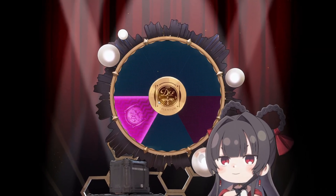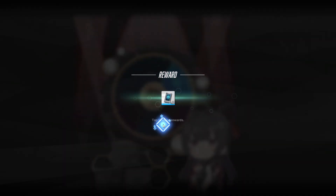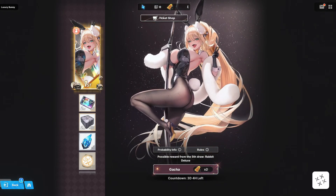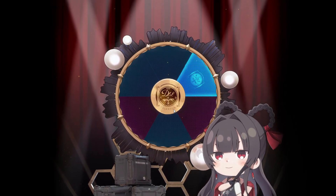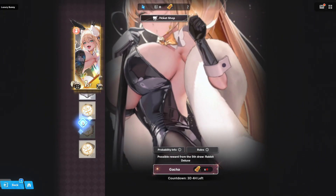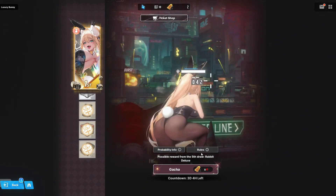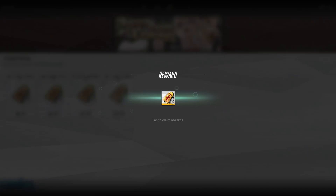We are on the fourth draw because the free draw is the first one, and then this is our fourth draw, so we could possibly get it next draw. I don't know what's in that bundle — some cases. Now we're on the fifth draw, but we need four tickets. Alrighty, we're just under $20, 19-something.